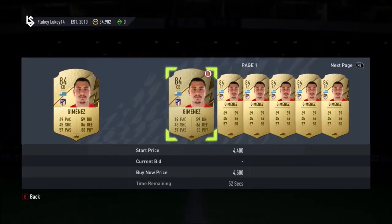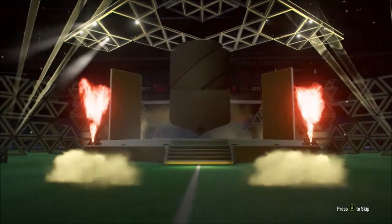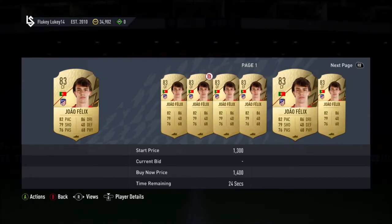Jimenez goes for cheap. When you do pack a walkout, you can just buy them — Joao Felix goes for like 1,000 coins because I bought him on the Road to Glory. I did start a Road to Glory — I am still doing it on stream. The only issue is it's so hard to start because you don't get any coins from rival promotions. You need to play rivals to qualify for champs and there's literally no game mode right now that gives you coins, so trying to start a Road to Glory is very, very difficult.